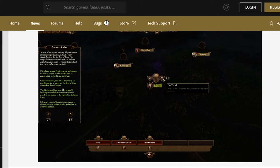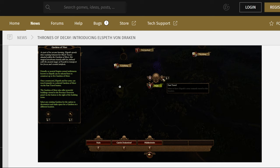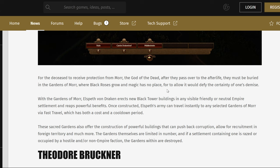And then you get the Gardens of Mourn, which basically allows teleportation to various areas. This is going to be useful when you're trying to hold the Empire together, because it's a pretty large bit of territory where you get attacked on multiple sides. With the Gardens of Mourn, Elspeth von Drakken erects new Black Tower buildings in any visible friendly or neutral Empire settlements. When constructed, Elspeth's army can travel instantly to any selected Gardens of Mourn via fast travel, which both has a cost and a cooldown — the cooldown appears to be five turns.